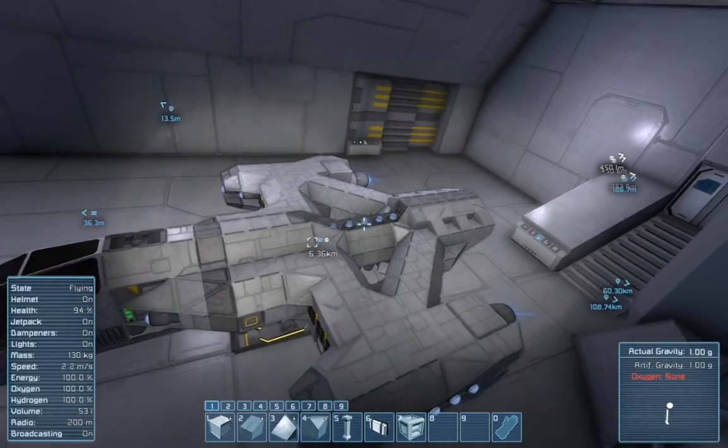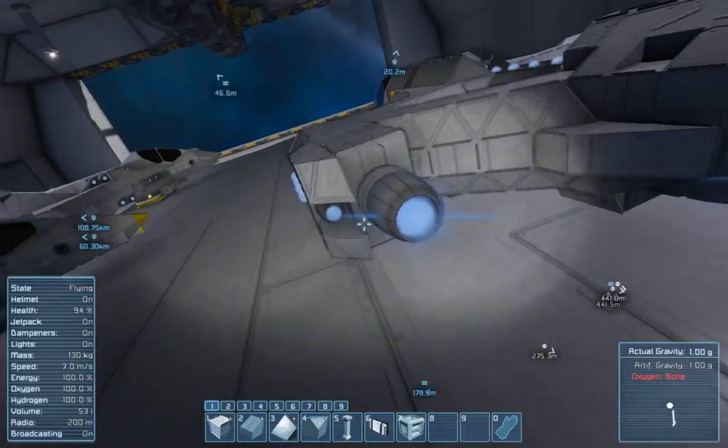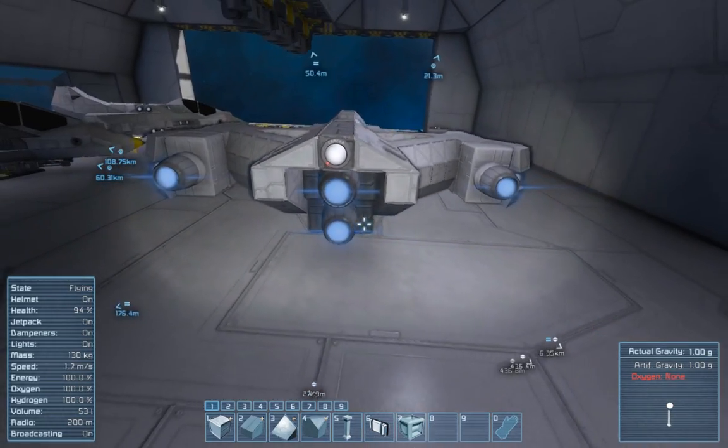It has five vertical thrusters both up and down, four to each side, eight reverse, two small in the back, plus four large thrusters.